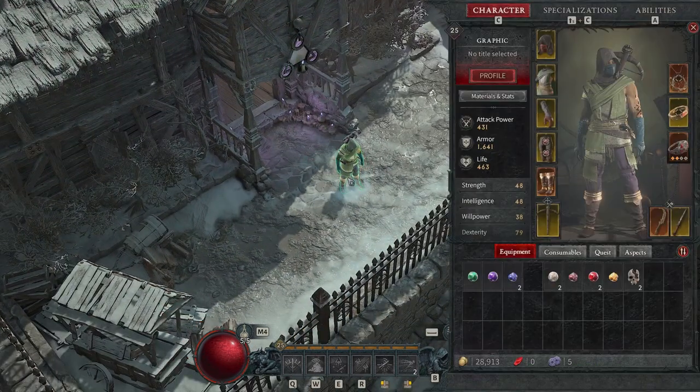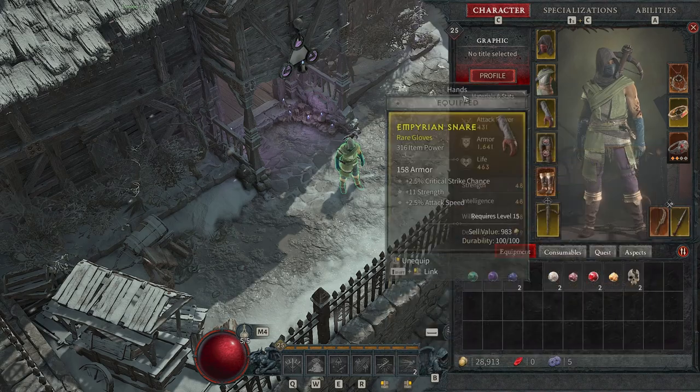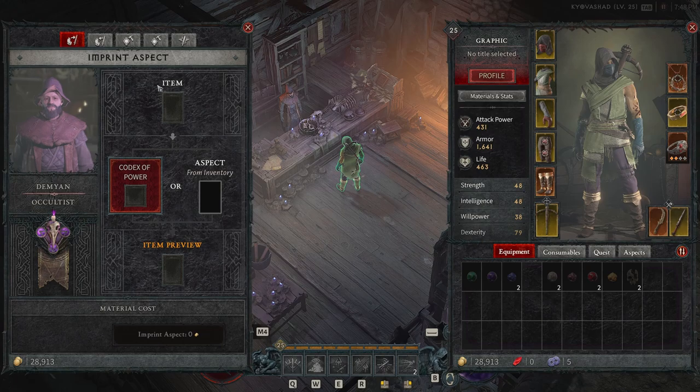Hey everyone, it's Graphic back with another video. Today we're going to be taking a look at some of our different rares that we have equipped on our rogue, and we're going to try to upgrade them or change them with the Occultist and imprint an aspect to make them legendary.